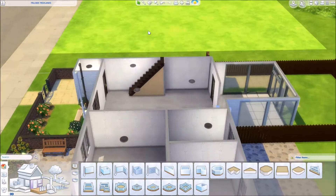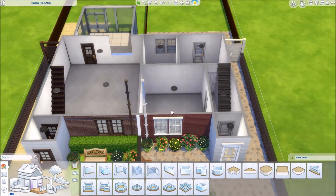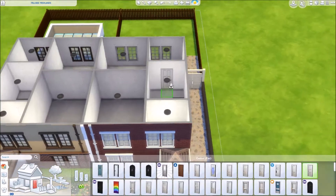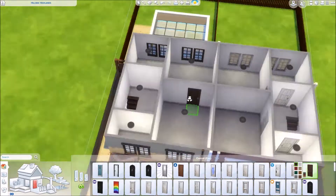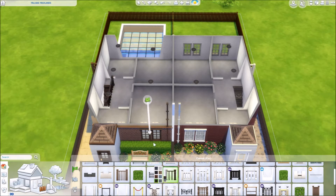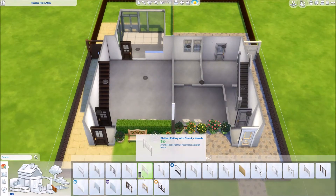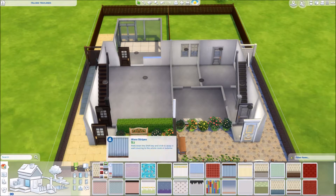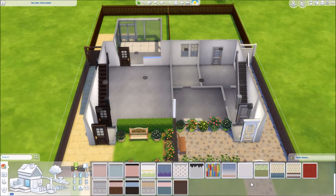There's really only the mum and dad on that side since the toddlers are going to stay upstairs, so I didn't think it mattered as much that it was open plan. And in the Sims, they're not actually going to be bothered by someone cooking in the kitchen interrupting the telly — it doesn't actually affect them.